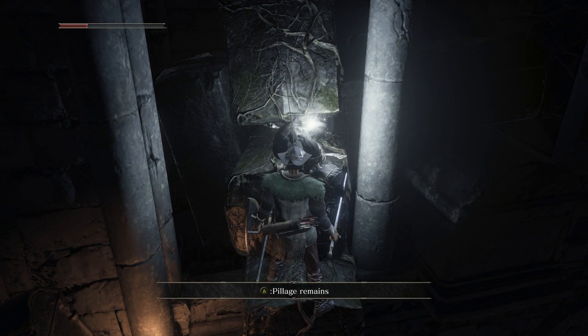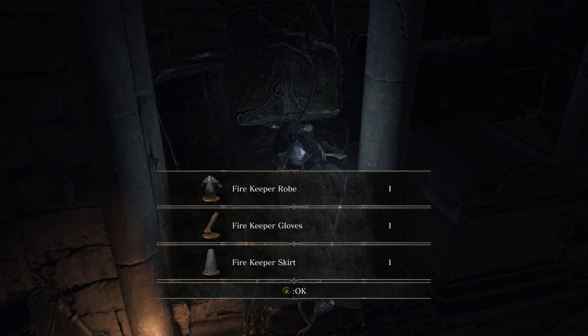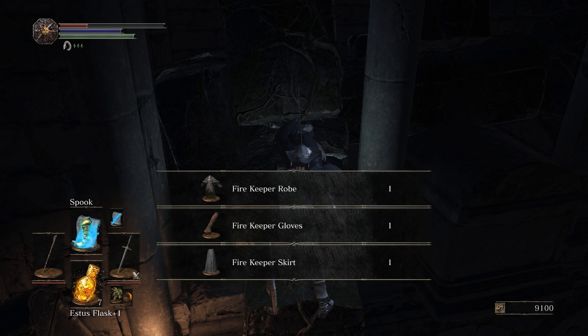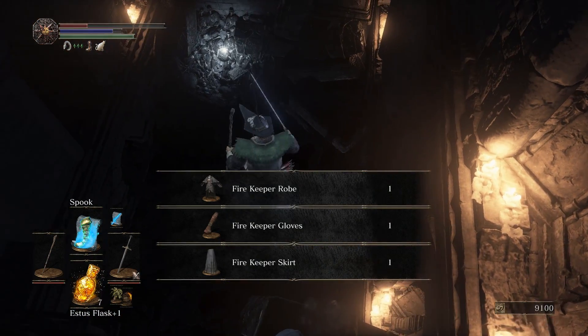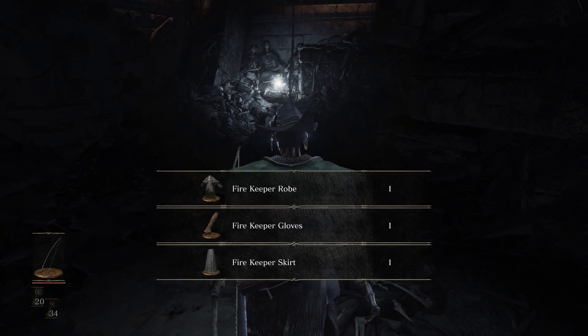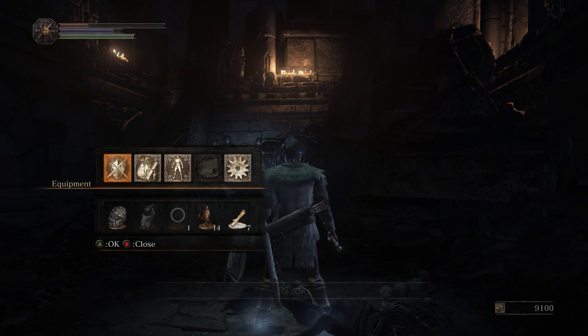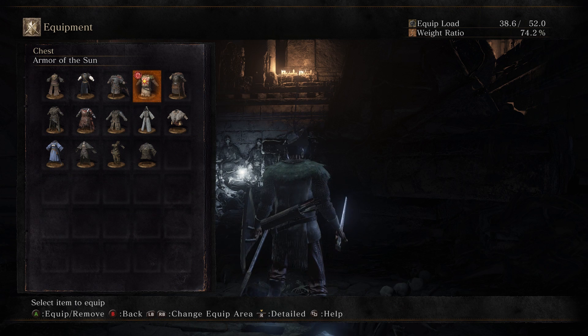And we can get the Firekeeper Armor Set: the robe, the gloves, and the skirt. Now I'll cast Spook so I can drop down safely without healing. But if you notice, all around us there are actually corpses of deceased Firekeepers. So as a Firekeeper has served its purpose and her life is coming to an end, they are dumped here in this pit, just below the Bell of Awakening.